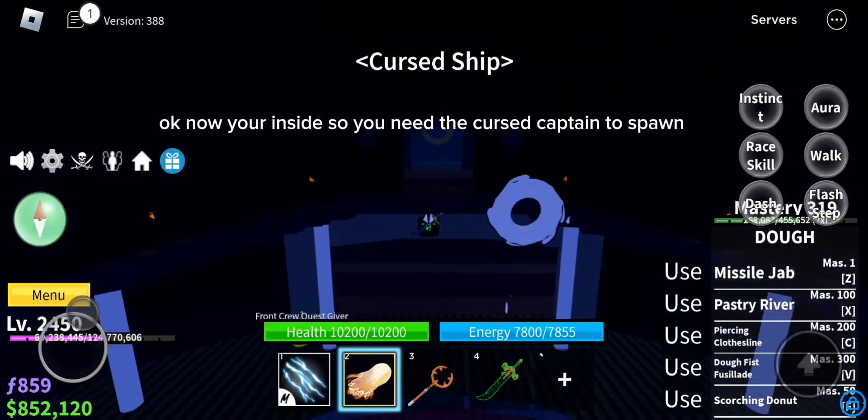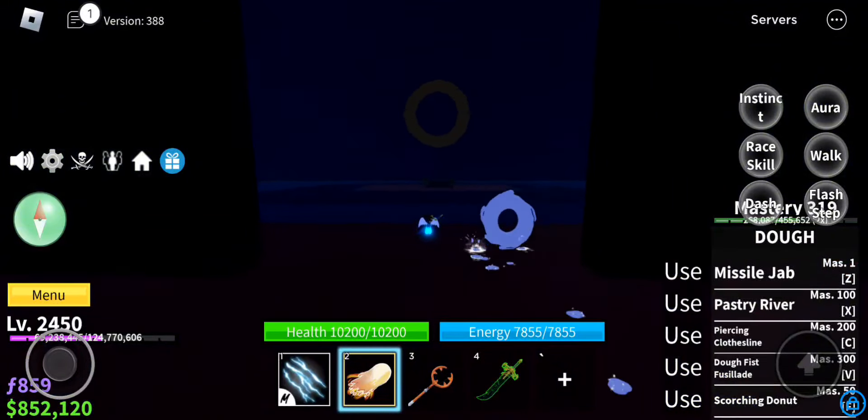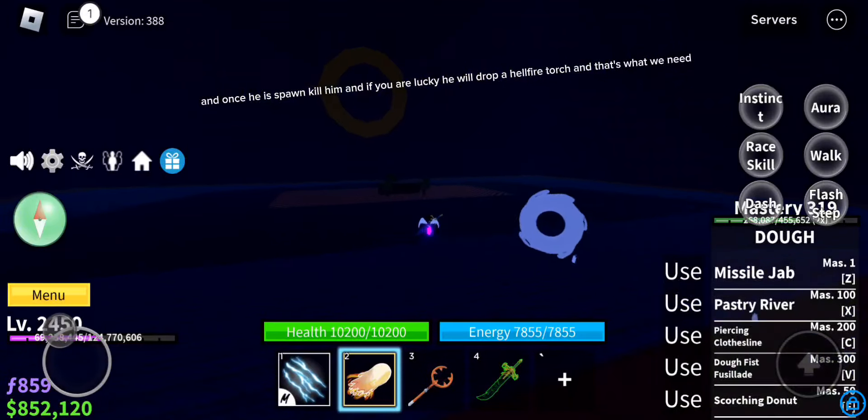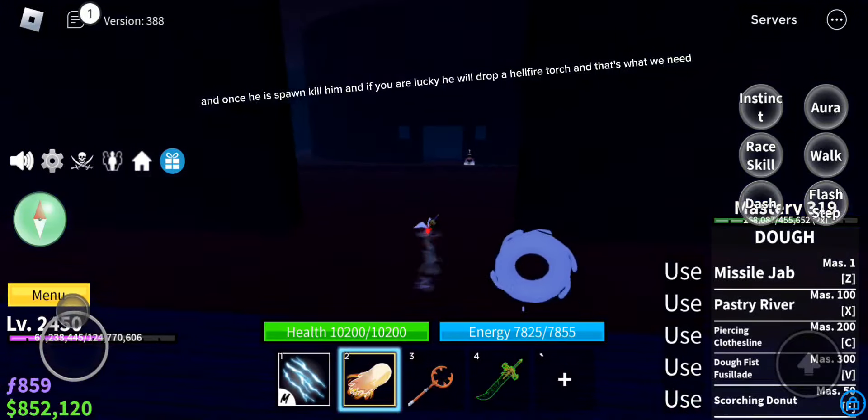Now you're inside, so you need the Cursed Captain to spawn. And once he is spawned, kill him. And if you are lucky, he will drop a Hellfire Torch. And that's what we need.